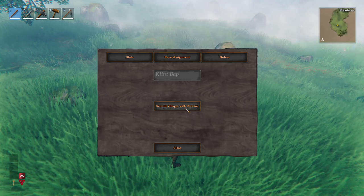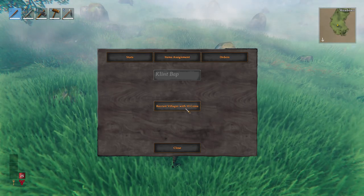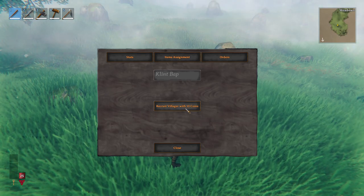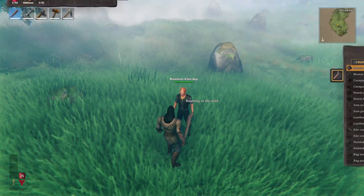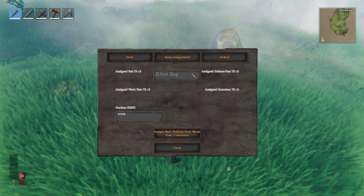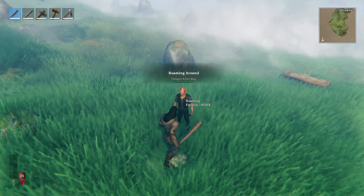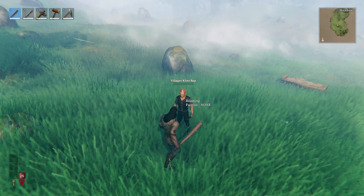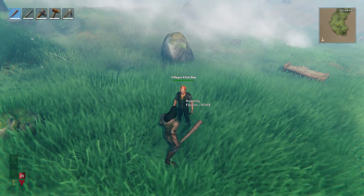The villager that you find in the Mistlands is going to require more gold compared to the villager that you find in plains or mountains. So I have enough gold and I should be able to recruit this villager. Once you recruit them you're going to see that their title has changed - they are no longer wanderers but they are villagers now, and their faction is none.